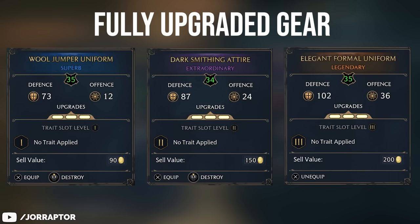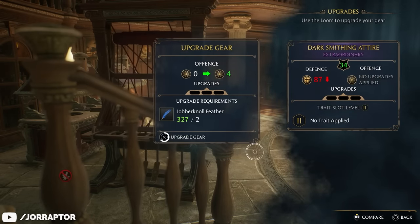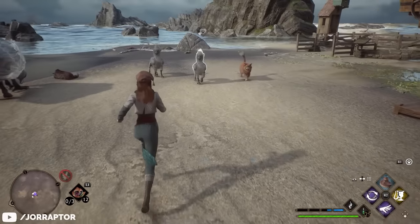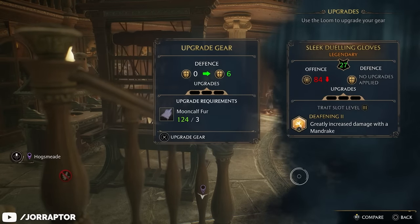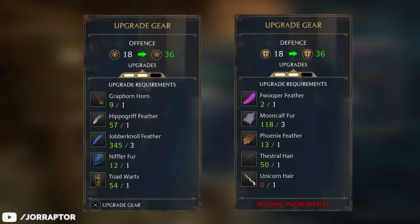There's a 12 point difference between rarities at maximum upgrade level, making it smarter to focus on legendary upgrades, although this costs more resources. Upgrading blue gear is super cheap, and purple is also pretty easy. Comparing the requirements for a level 3 purple facewear upgrade with a legendary level 3 facewear upgrade, you also need grabhorn horn and hippogriff feathers for legendary, which are creatures you get later on by following the main story. Upgrading gear items with defense as the second stat require different materials — mooncalf fur instead of jobberknoll feathers.